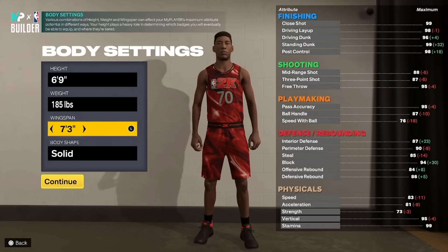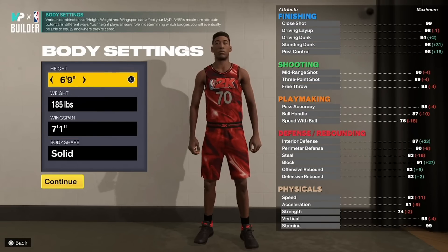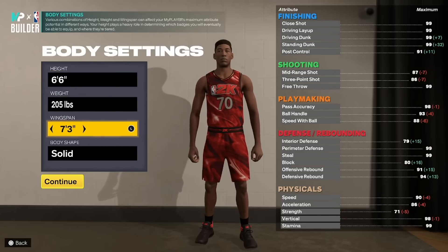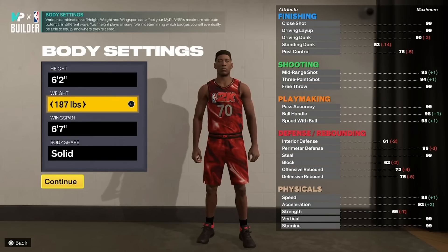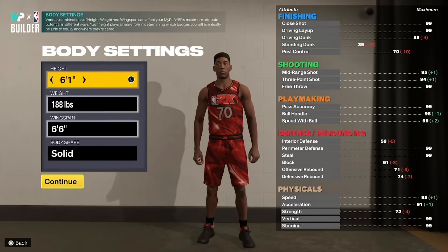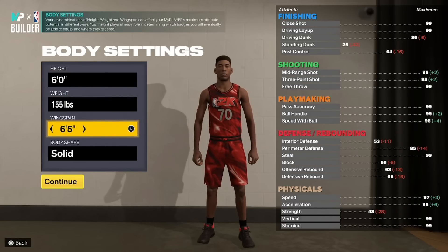He basically broke down the builder and everything you need to know about it. What I'm going to do in this video — I'm not going to say I figured out the best build before the game even dropped, but I got a great idea of the builder and how it works from his video. I looked at the three-point shot, ball handling, driving dunk, the important stats, what you need for badges, the badge tiers, and I'm going to let you guys know what you should be making.